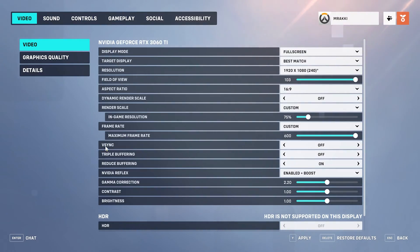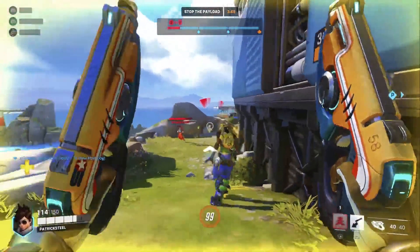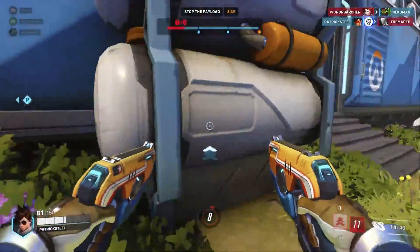Next is VSync — keep it off. Keeping it on can reduce screen tearing, but on the other hand it will increase input lag, which we don't want in an FPS game. Now set triple buffering to off and reduce buffering to on. In simple terms, reduce buffering removes the extra frames to reduce input lag.